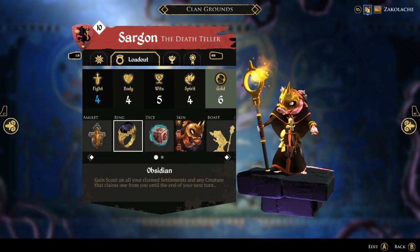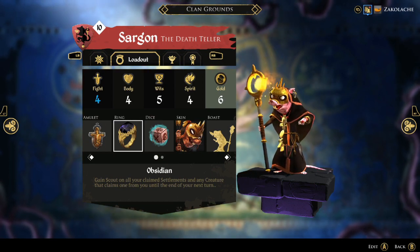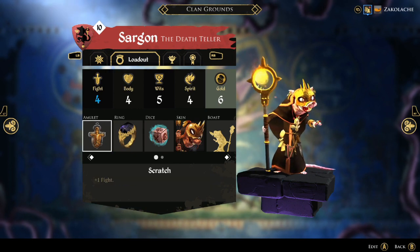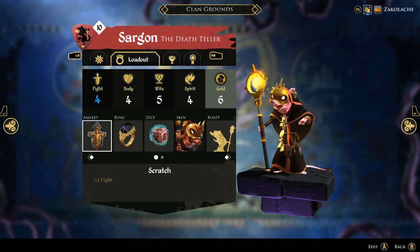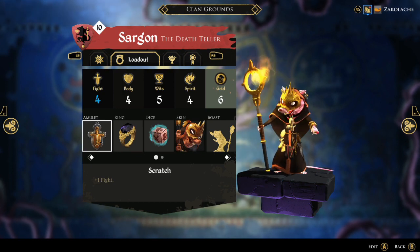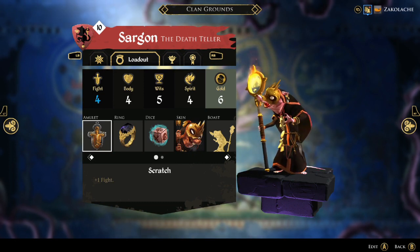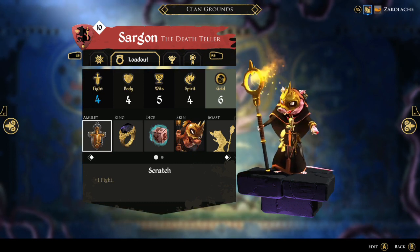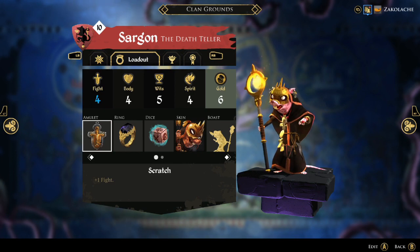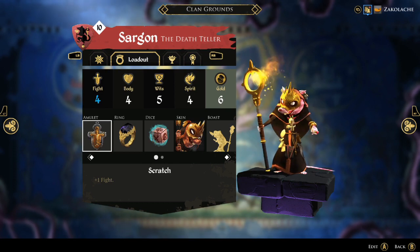I've been building Sargon recently with the Obsidian Amulet. I think it's very thematically fitting on him, granting Scout even though he's blind — giving him that sight beyond sight on your settlements and then anyone who dares to claim over them. The Scratch Amulet helping to prop up his fight to four can help at least stay alive in the early game, and then you generally want to build fight and body quests throughout the rest of the game to shore up his main weakness. You can go Wits and Spirit for a more spellcaster-oriented Sargon, but I prefer to prop up his fight because otherwise people can pick on you quite a lot throughout the game.